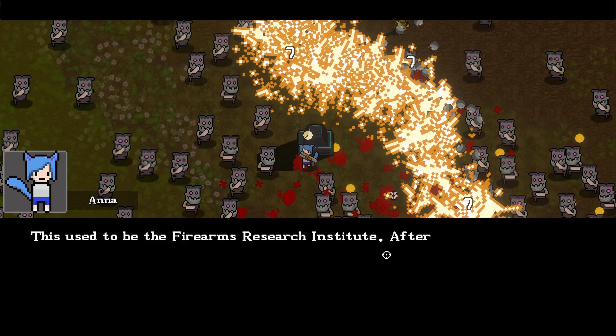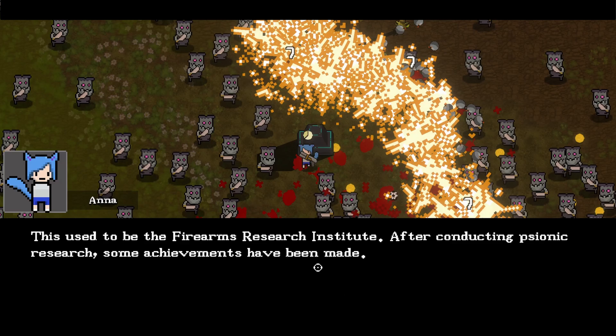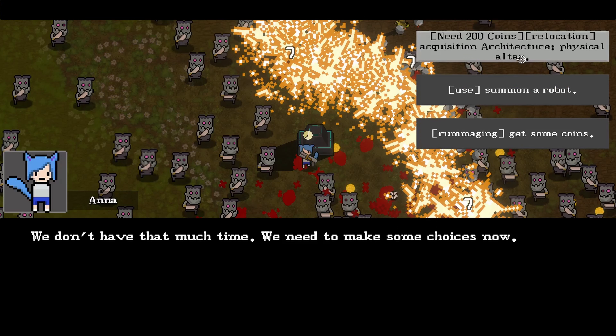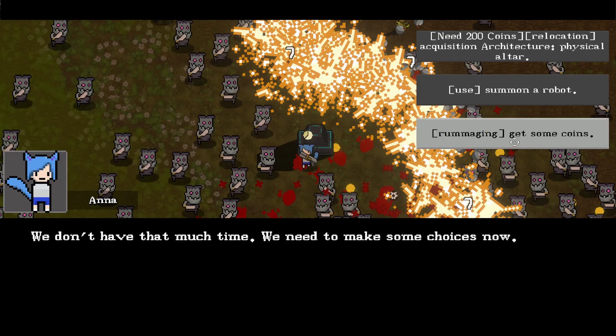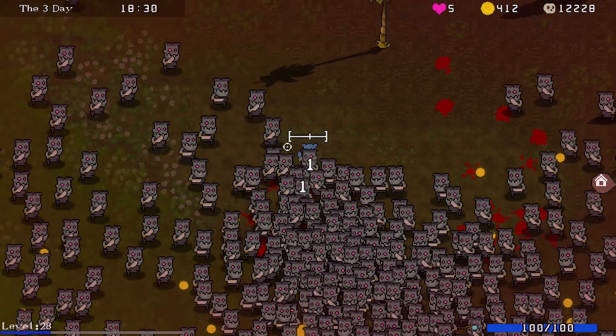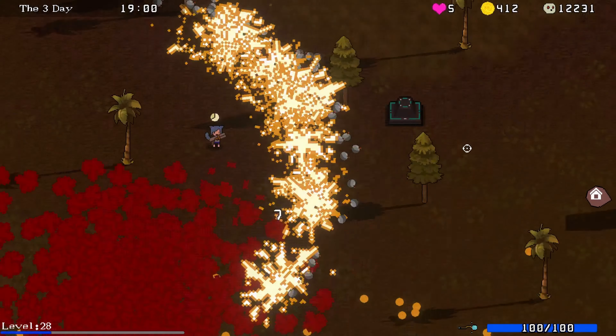After conducting psionic research, some achievements have been made. We don't have that much time, we need to make some choices now. Get 200 coins, acquire architecture, physical altar - summon a robot or get some coins. I need 200 coins to do this. I don't totally know what that's going to mean for me, but we're going to head into this.